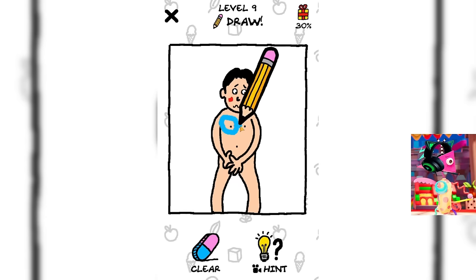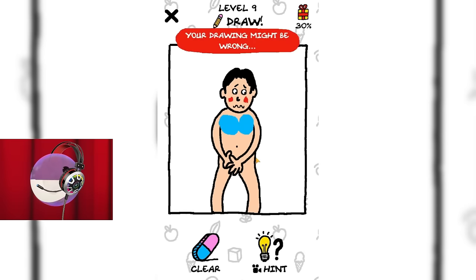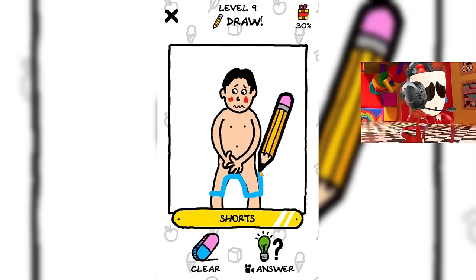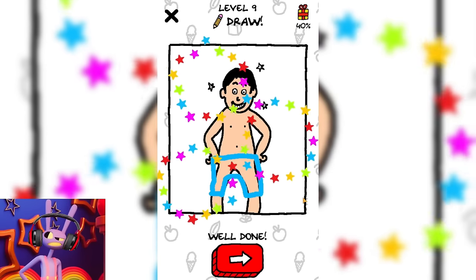Are you really drawing this guy a bra? I don't think this is quite what he needs. There is a logic to this. Maybe Jax is actually drawing him a swimsuit? So this guy will be fully dressed. The game tells you that this guy needs to draw shorts. Let's do this. Hope this helps this guy get dressed. Great, now this guy has shorts.